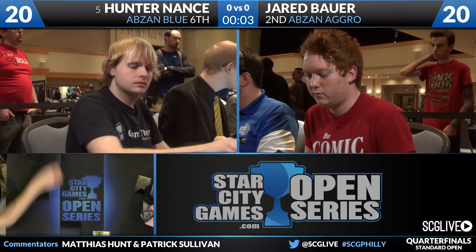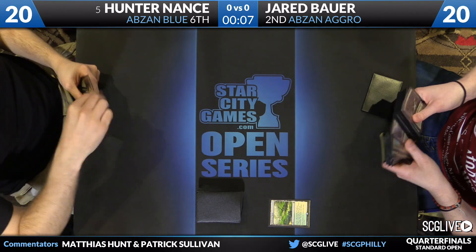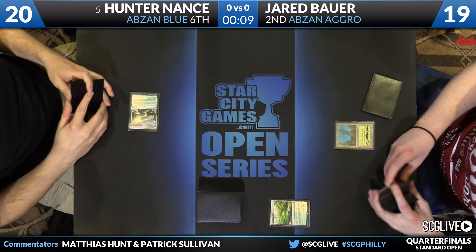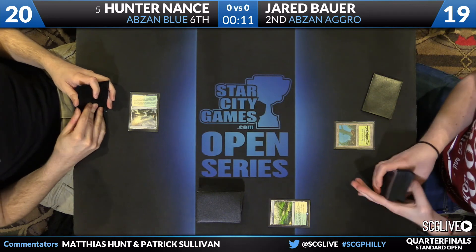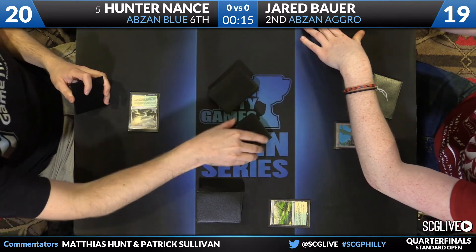Hunter has three copies of Murderous Cut and two Stubborn Denials, and also Overpower Someone. With that in mind, he has two copies of Tragic Arrogance, along with several copies of Disdainful Stroke in his sideboard. Hunter is in a bit of a hole here, starting off on a mulligan to five.